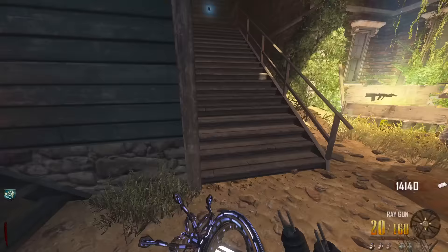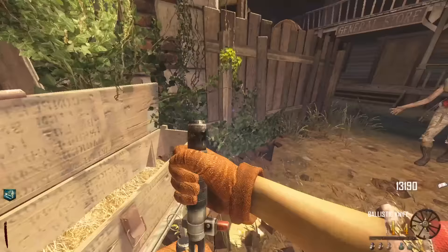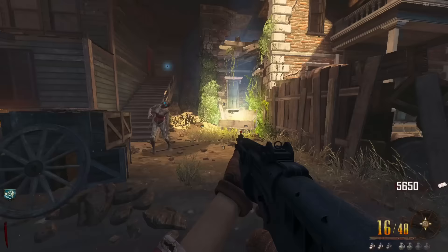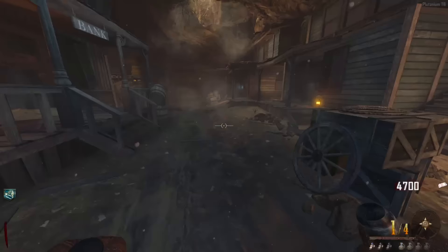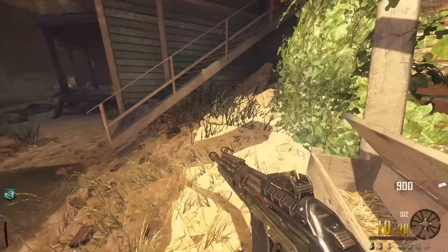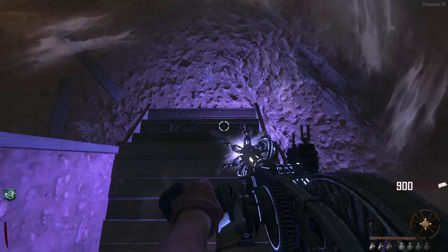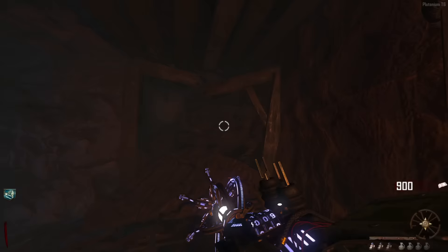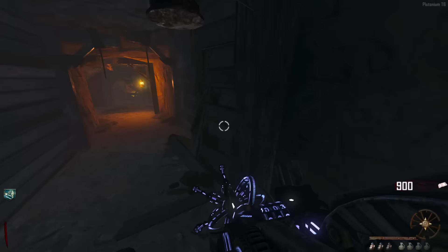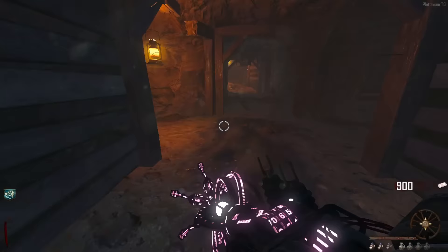Still need the time bombs from the mystery box. Thought this spin would be the time bomb — it's not. Getting low on points and still haven't had the time bomb. The game has given me ballistic knives about five times. This is supposedly better box luck — so far I've had the S12, ballistic knife, S12 again, and the RPG. I believe the perma-perk only affects the first couple of spins, so in case anyone tries to correct me — I think I know.